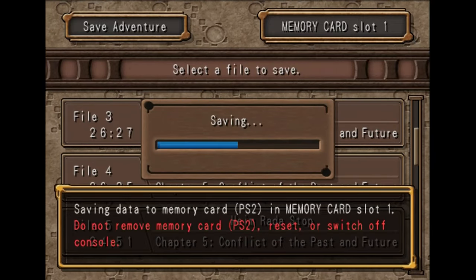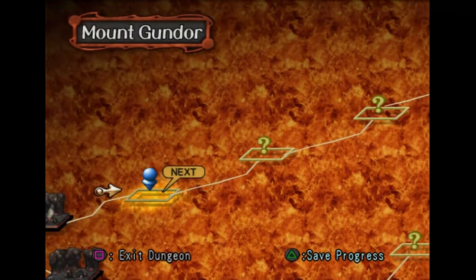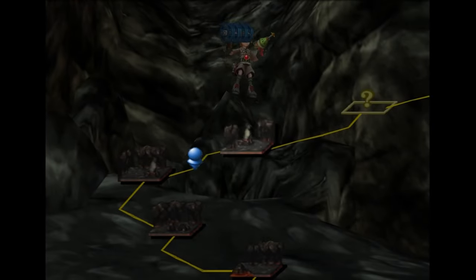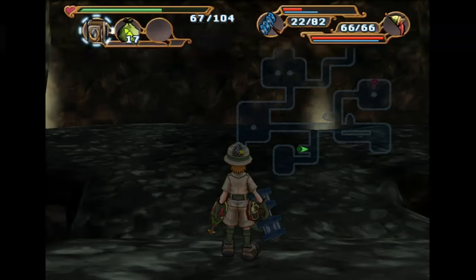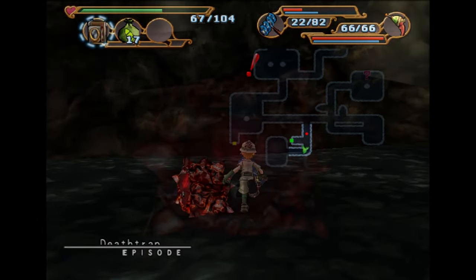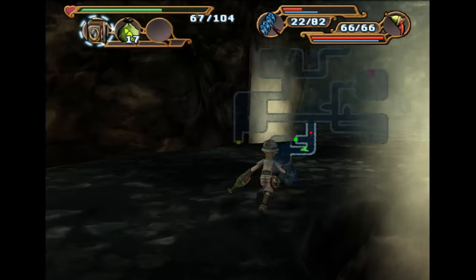We're going to save here — always got to save, never stop saving. Okay, death trap — something like that. We have eight minutes to complete this floor, so it might be a big floor. No more than usual, and there doesn't seem to be any locked area. So maybe there's harder enemies on this floor.